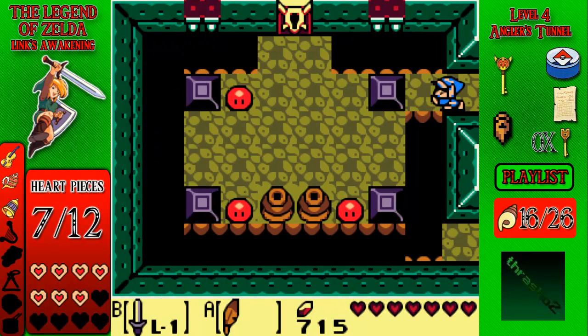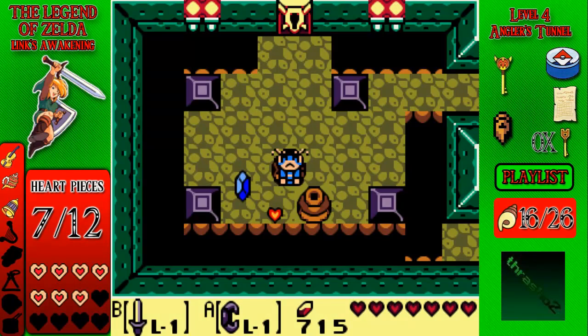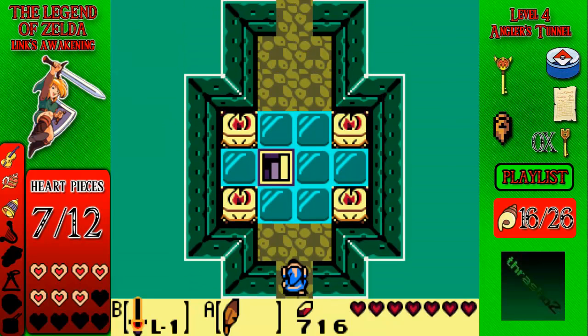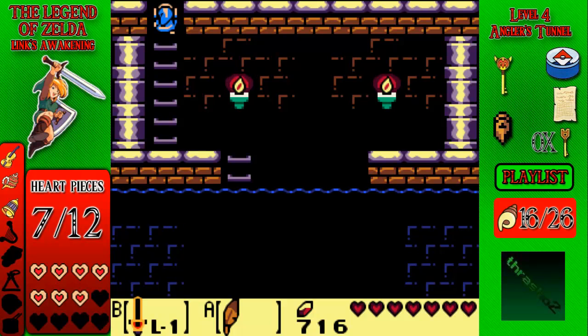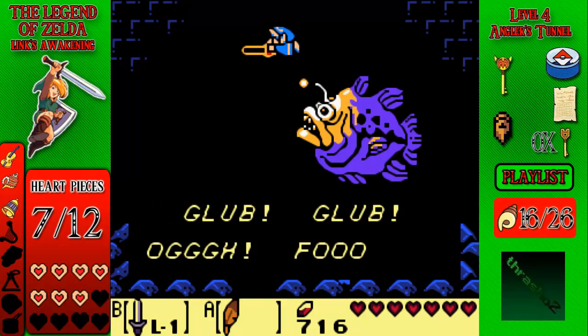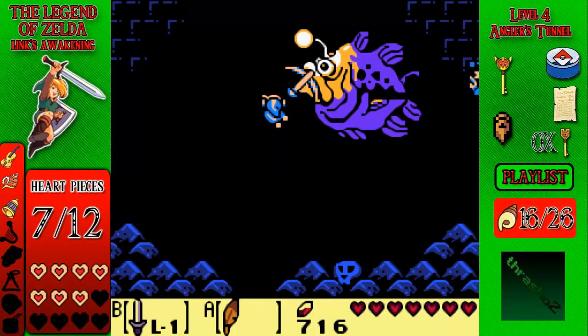And here we are at the boss room. I want to keep all of my health — if I move these, I believe there's hearts or a fairy or something. Yep, heart, and there is that flying heart that heals a whole bunch. Let's go down here and find the boss. Gonna charge up my sword. The boss is Anglerfish. Now, because I have a piece of power, this is going to be immensely easy.